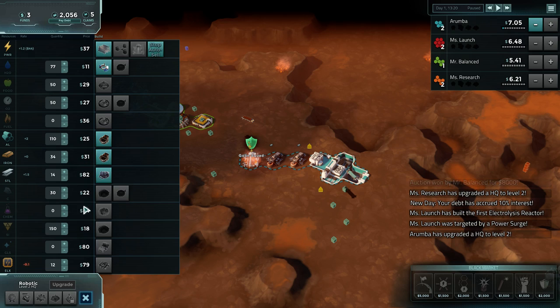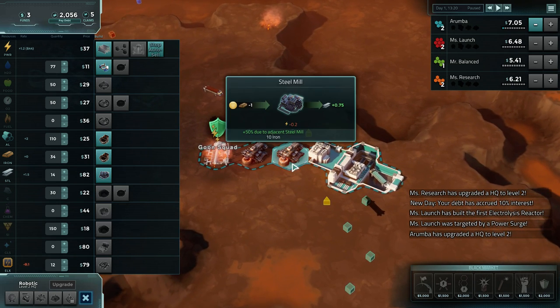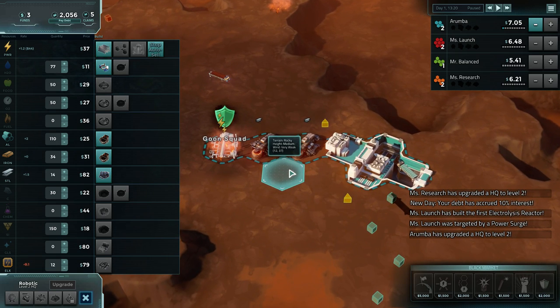We'll buy a little bit of water because it's so cheap and there's no reason not to have a stockpile. We could sell our steel but that's kind of necessary for upgrades. More steel production would be nice but it's also kind of putting a lot of our eggs in one basket.